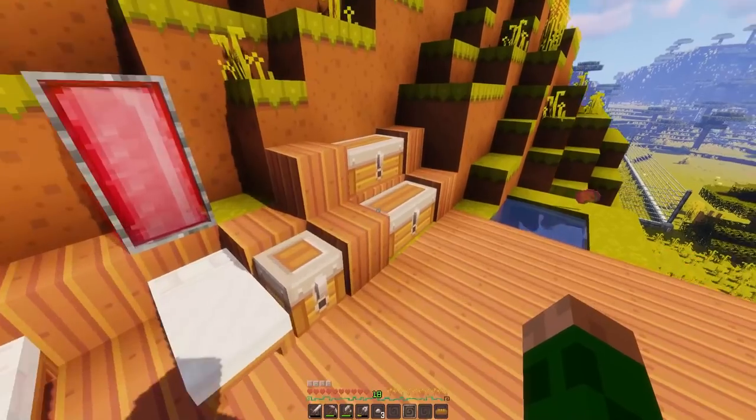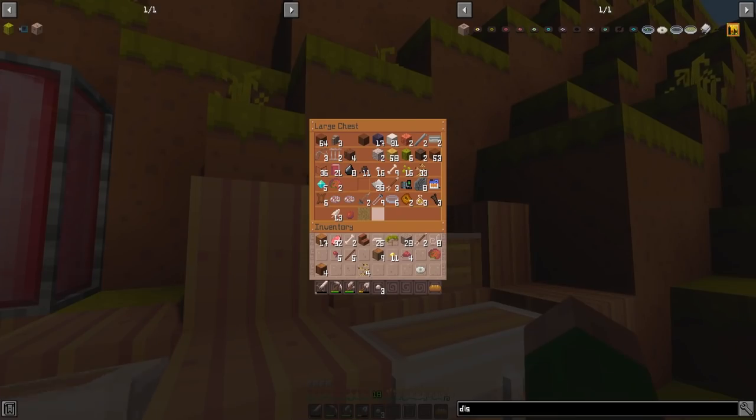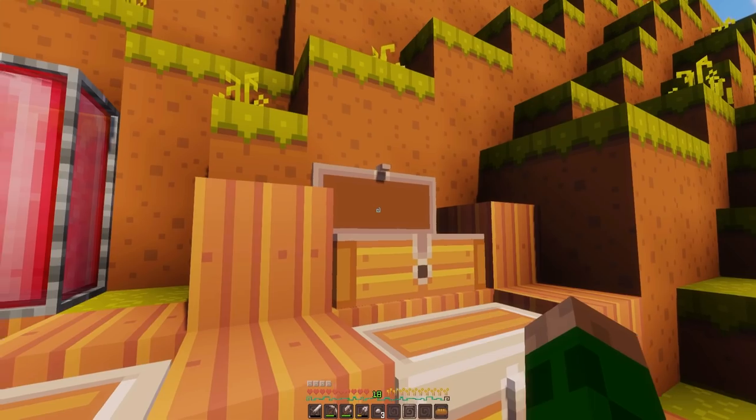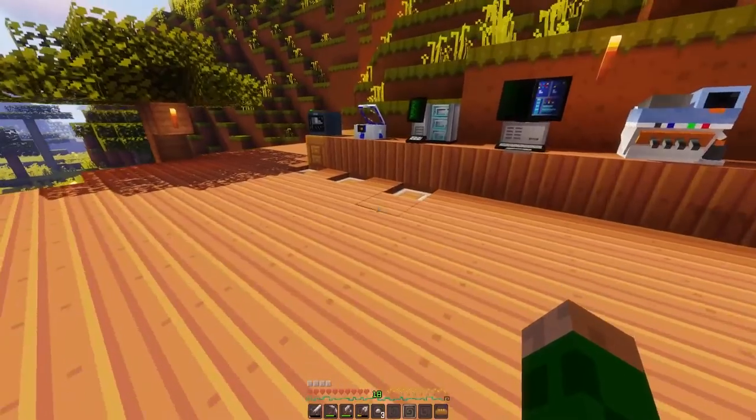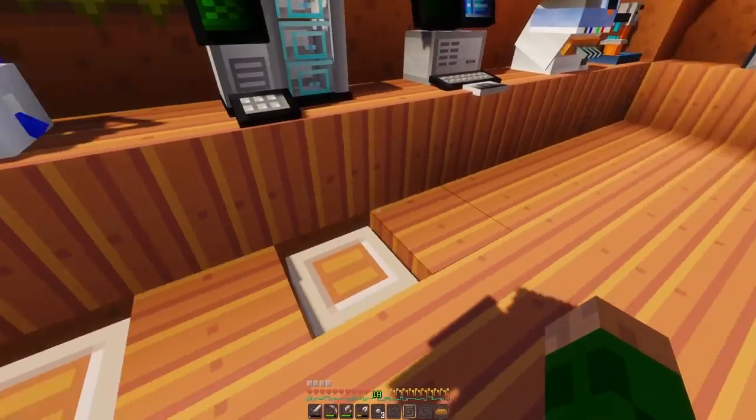Will we need something big for a dryosaurus pen? I don't think so - they look kind of small. But what happens if we hatch a big monster? That's a bit of a gamble. Oh no, we need more gold - I can't make any more discs. We've got brachiosaurus, spinosaurus - I need to go mining.